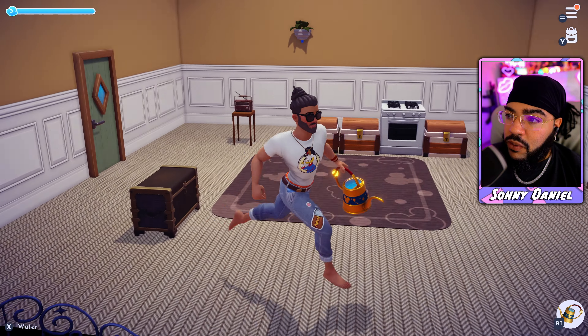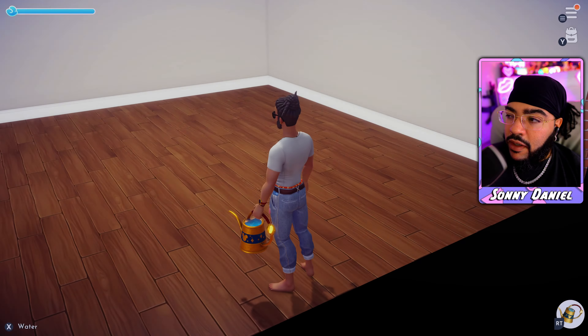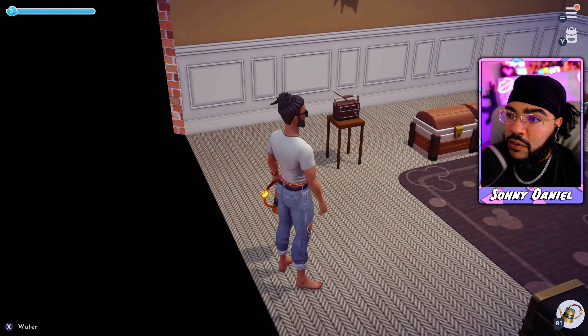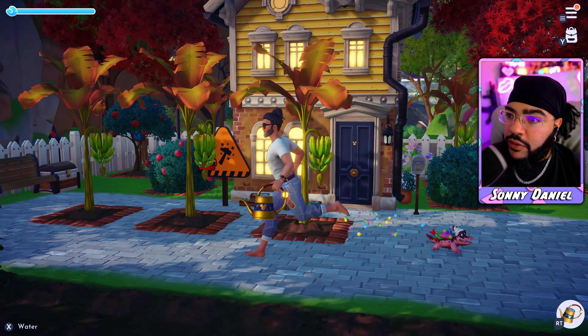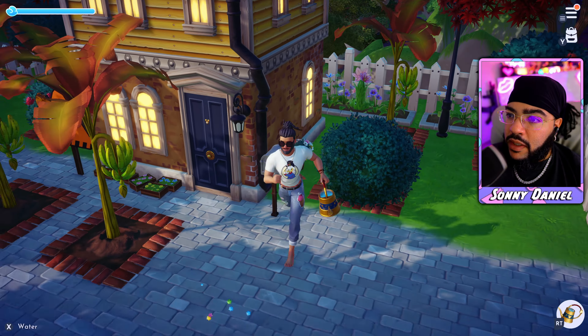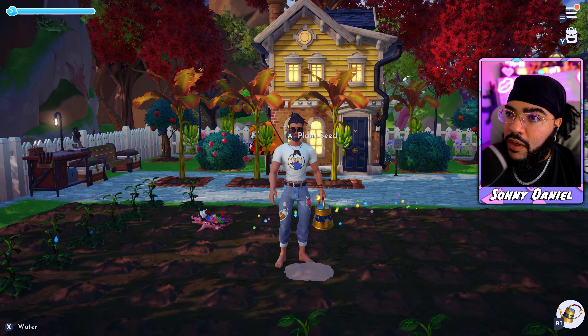On the left we could have a bedroom, and on the right maybe a storage room. I wonder if that changes the outside of the house — it doesn't. It would have been cool if it extended out, but it has to stay at this footprint. That's pretty nice though, so that's what I wanted to do this episode.